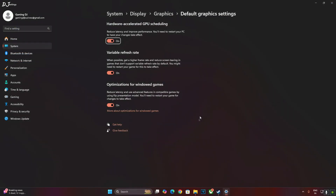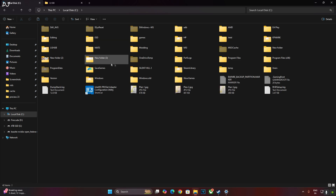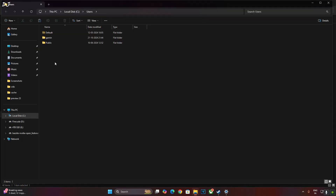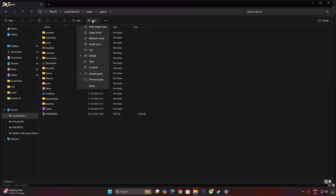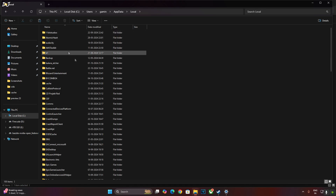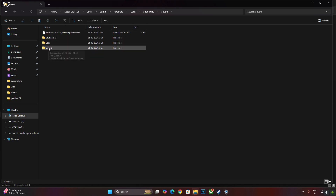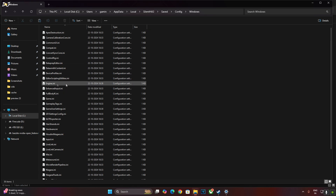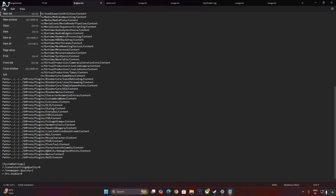I'll be disabling a few post-processing effects — completely optional. You cannot disable them from the in-game settings, so I'll tweak the game's Engine.ini file. Open C Drive, then the Users folder, then the folder with your PC's username. Open AppData — if it's not visible, click View, then Show, and check Hidden Items. Open the Local folder, find the Silent Hill 2 folder, open Save, then Config, then Windows, and open Engine.ini. At the end, add these four lines — I'll provide them in the video description. Create a new section called SystemSettings. The first line disables Chromatic Aberration, the second disables Vignette Effect, and the third disables Variable Rate Shading. Click File, Save, and close.